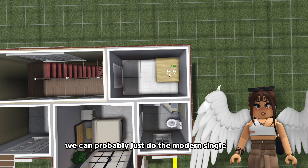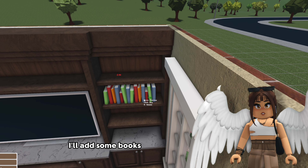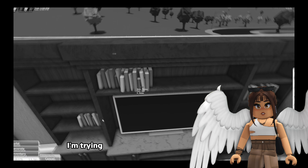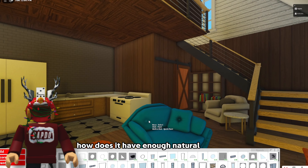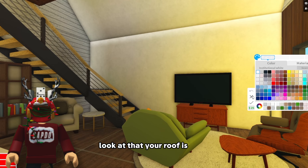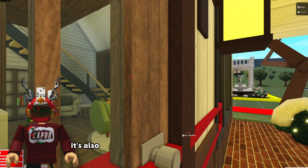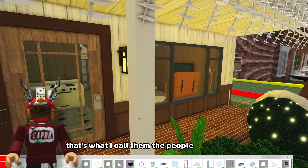These are like really tiny bedrooms as well - we can probably just do the modern single bed. I feel like we can add some stuff here like some surface decor. I'll add some books. He can at least see that I'm trying to help a little bit. Add some crystals. How does it have enough natural lighting just from the upstairs? It's actually kind of crazy. Wow this isn't bad at all though. Your roof is snow - hopefully it does not melt. We'll toss like a little peephole window up here.